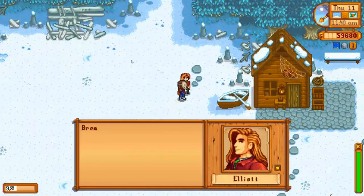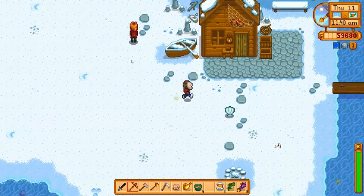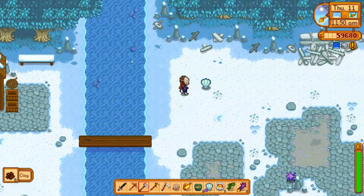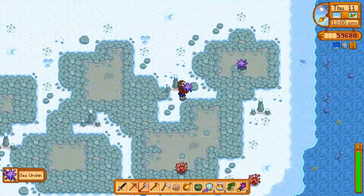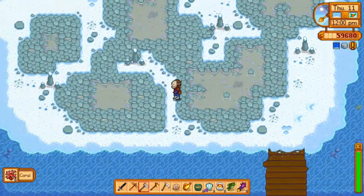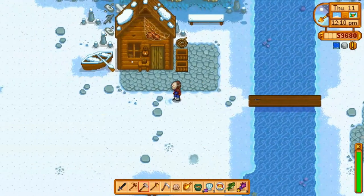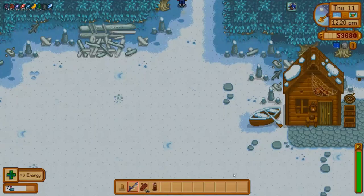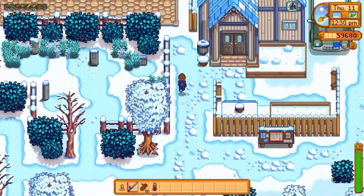Hey Elliott — 'breathe deeply, do you notice it? That's the smell of the sea. How does it make you feel?' Fine, I guess. I got some clay. I probably shouldn't be foraging over here because I don't have any space. I should go ahead and buy that recipe from the saloon for the espresso. But is Alex here? No, he's not.